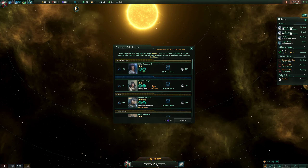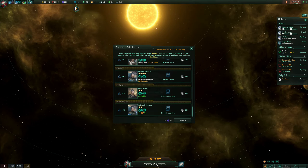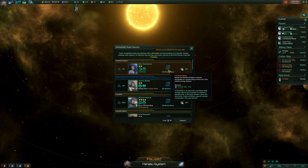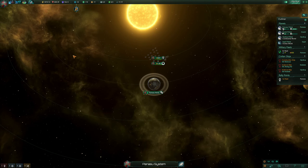We have an election, so I can start supporting someone. Play influence — leader lifespan, she's good. Edict cost, food is nice. Orbital researcher — I'll support her. Hopefully she wins.